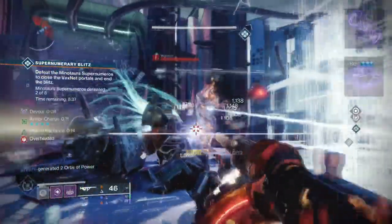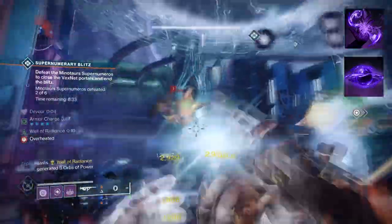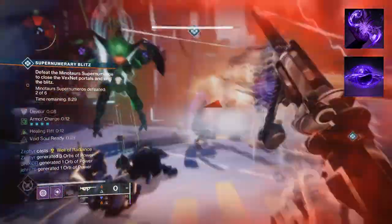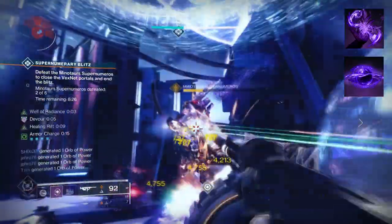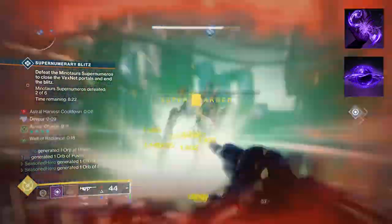To start, you're going to want to have Feed the Void, where defeating a target with Void abilities activates Devour. Then you want Child of the Old Gods, where upon casting a rift, you can cast a Void Soul. Damaging a target with Void Soul will drain them and give you back grenade, melee, class ability, and health for the user.